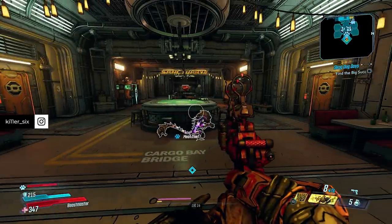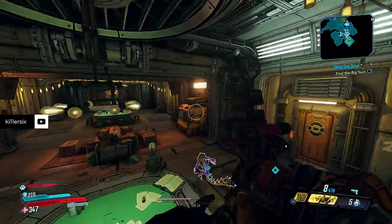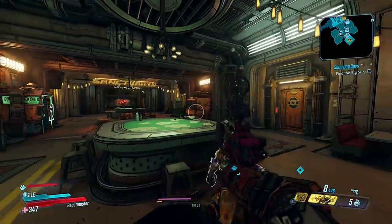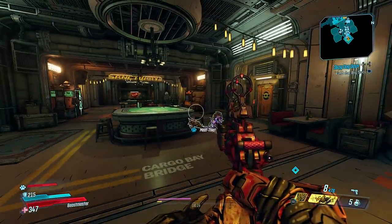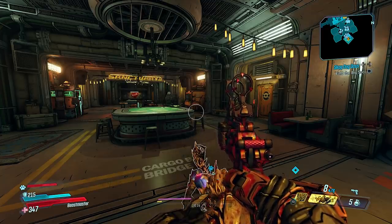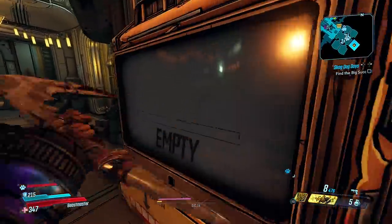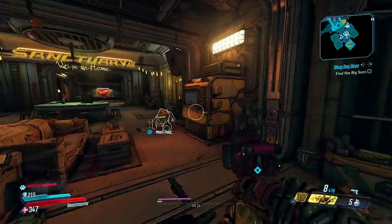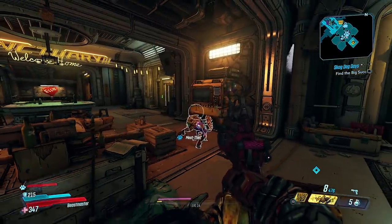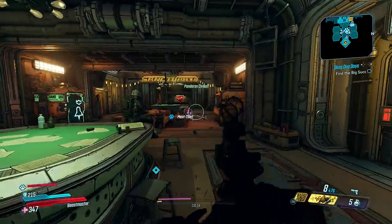What's going on guys, Killer6 back with another video. This time we're taking a look at the Lost Loot Machine. Before I get into this video, there might be some legendary or unique items you see in my inventory, and I'm not looking to spoil any of that. If you don't want to see those legendaries or uniques, now's your chance to avoid this video and come back after the game releases. But if you're interested in how the machine works and aren't worried about possibly seeing some legendary or unique item names, then stick around. Alright, let's get into it.